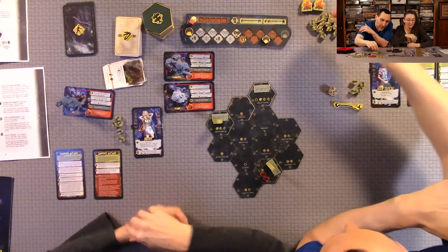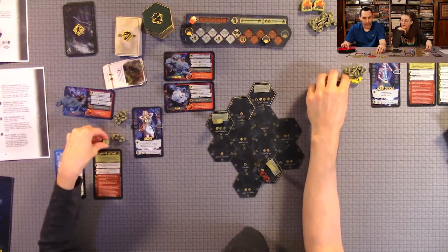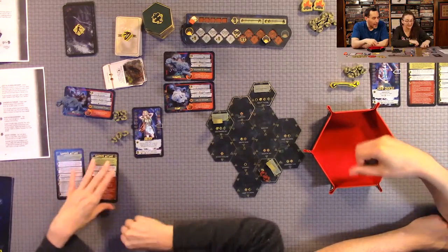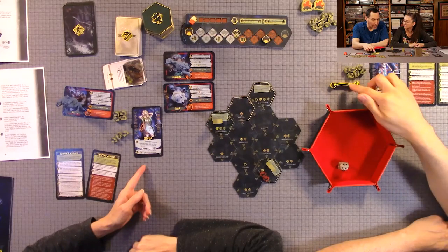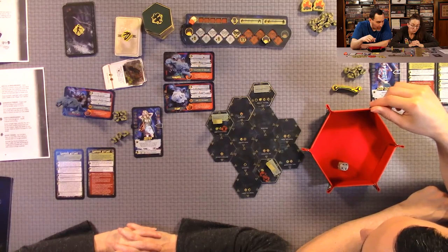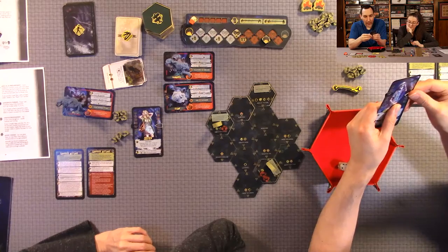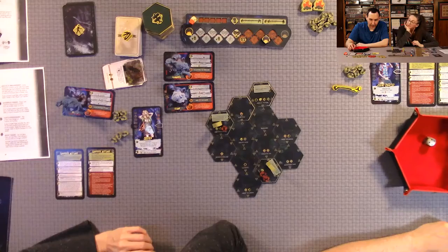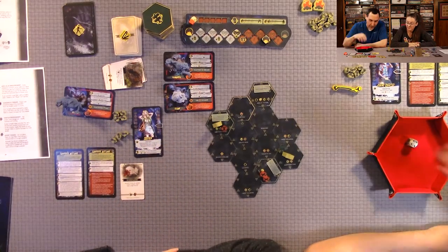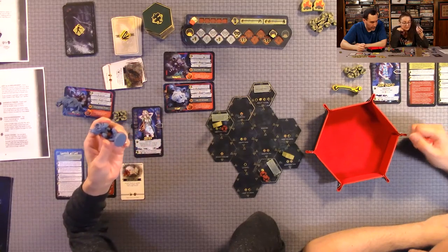We get two more survival tokens and realize we now have enough that we could spare some. We only need eight total. I have three, Anthony has six — so we need basically four each, meaning we each have some to spare. We discuss turn order confusion and then continue play. The bear attacks the camper with the most wounds — Anthony has four, I have two, so it goes after Anthony.